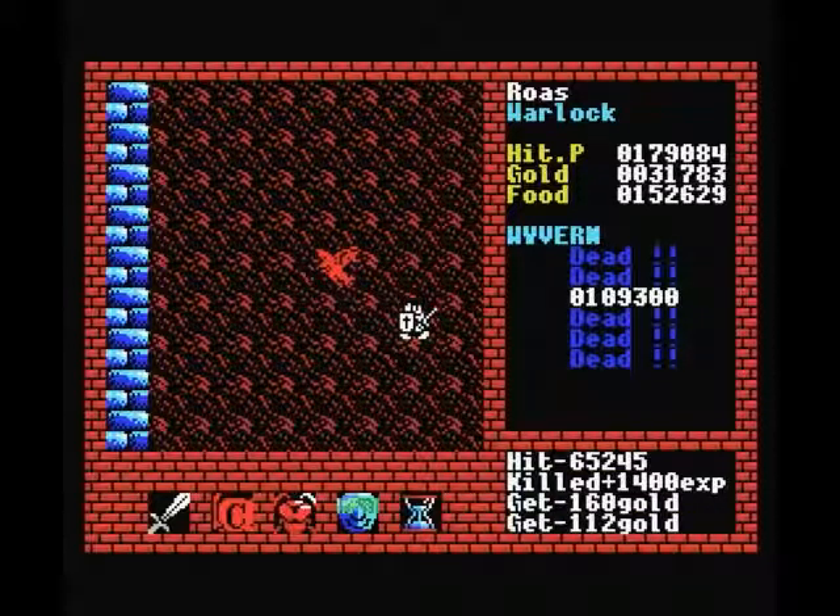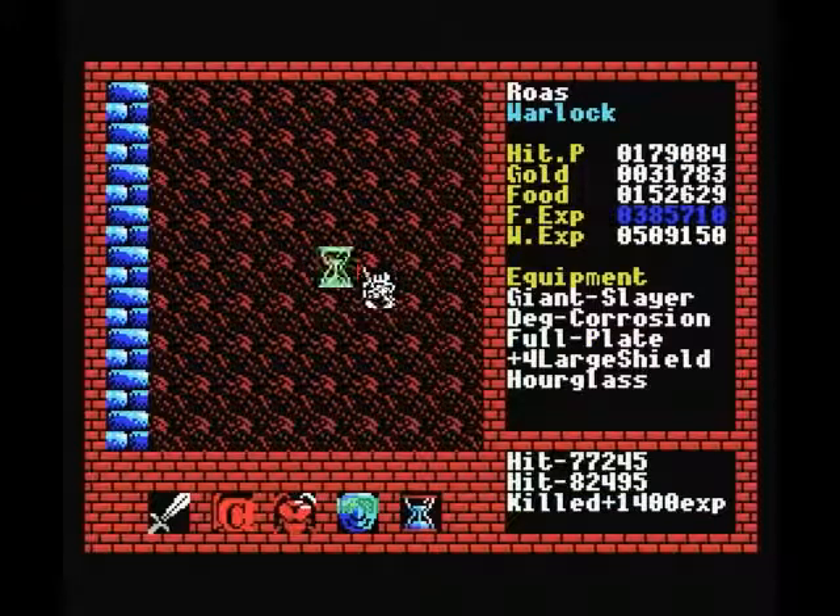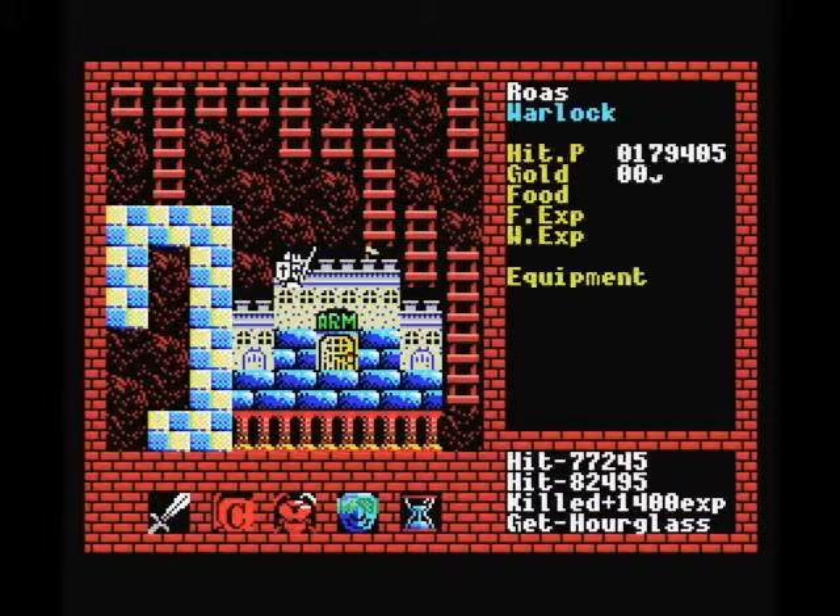One thing to keep in mind when using items: as long as you're moving around outside, your time runs out, but as soon as you get into combat, for game purposes the time freezes. So as long as you're in a fighting screen like I am now, your food doesn't run out and your items don't run out. But as soon as I kill this guy the time starts running again, so I want to get out of there quickly and find something else to kill to optimize the time spent using this hourglass.